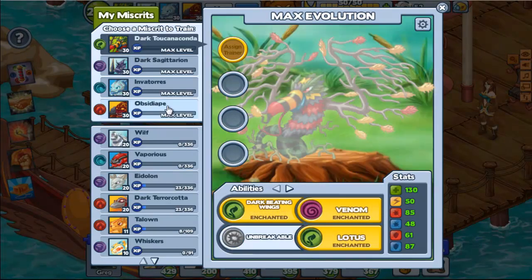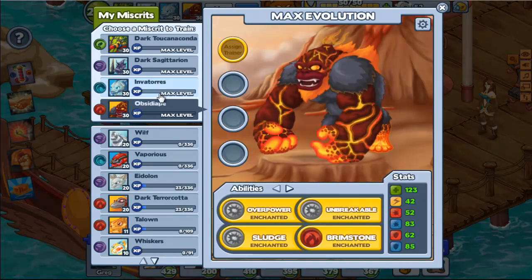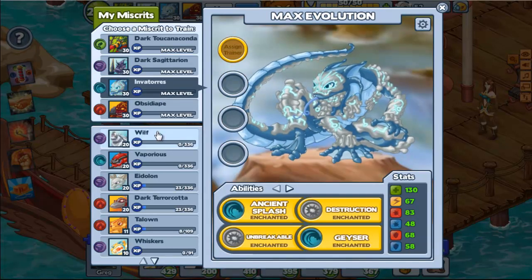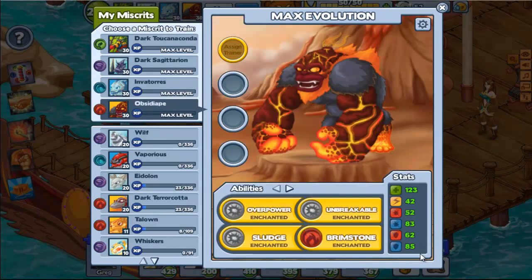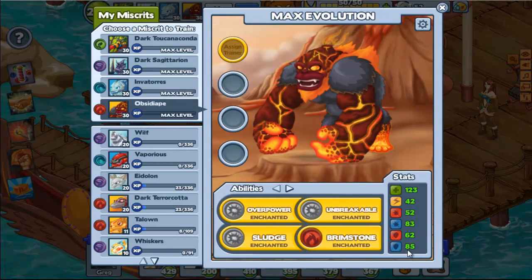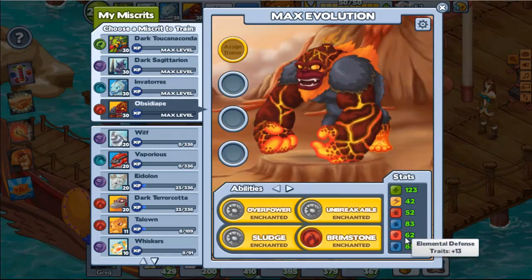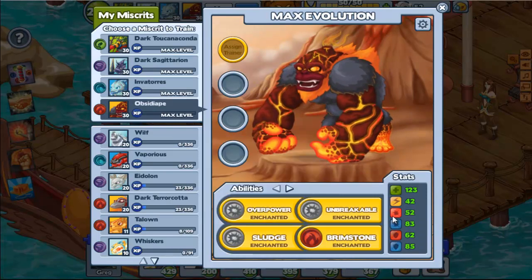But less physical defense — that's impressive. Anyway, he has six less elemental defense than Invortress, but he has a much higher physical defense than Invortress. So once I buff his elemental defense, I won't really have to worry about his physical defense at that point.